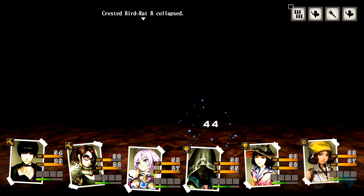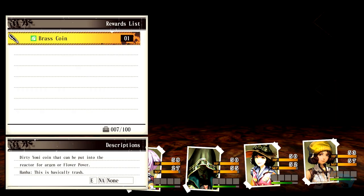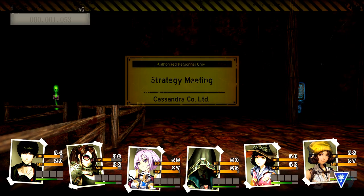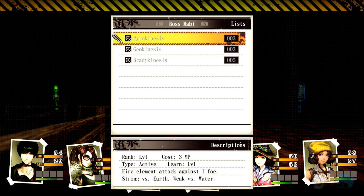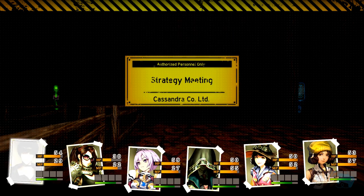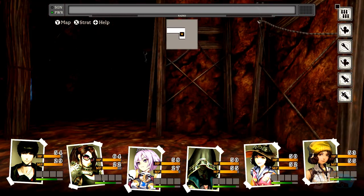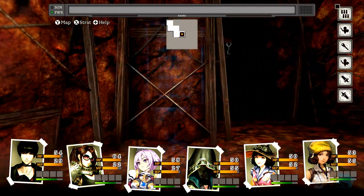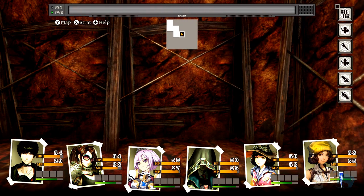Got a brass coin — basically trash. You don't usually get stuff from these guys, but it's important to fight them at the beginning so we can start leveling up. One more battle and it looks like we're gonna get a level up. What's this ahead — Camp 2? Nice.